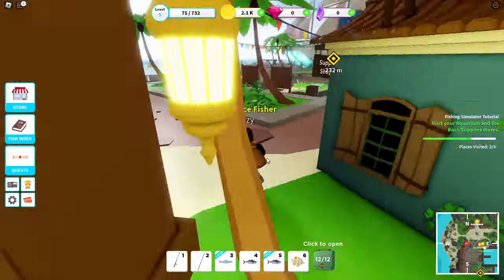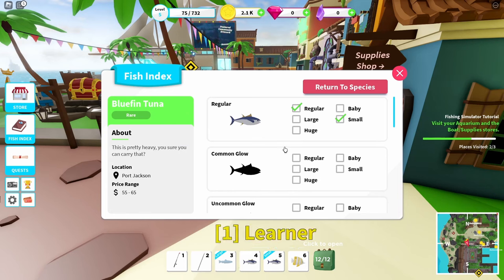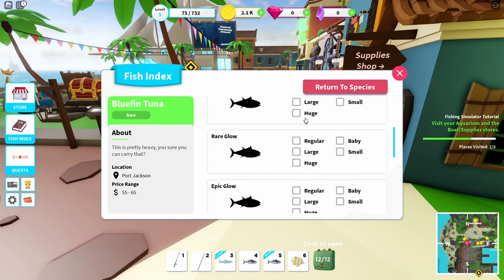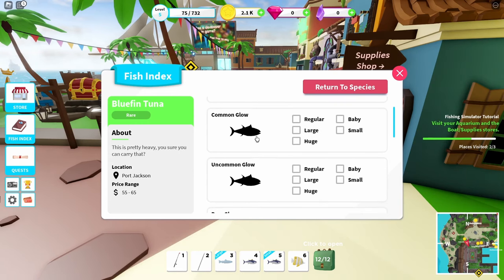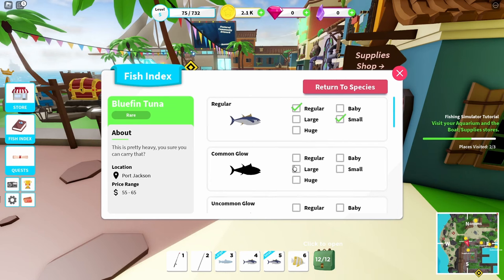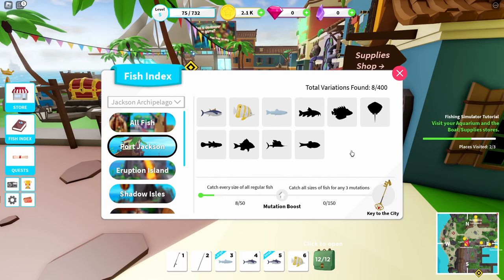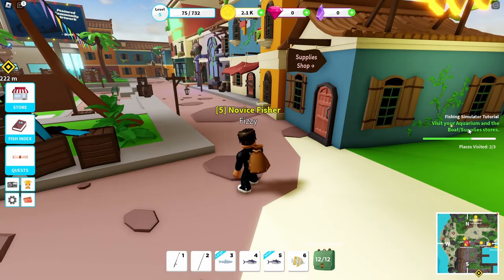This is the long-term goal: you want to be able to complete the index. You don't have to get every single mutation - you only have to catch all sizes for any three mutations. So if you get all the regulars, all the commons, and all the uncommons, that's enough - you don't need epics, legendaries, mythics, or albinos. That's still difficult though. I've been playing for a while and I'm at 87 out of 150, grinding pretty relentlessly.